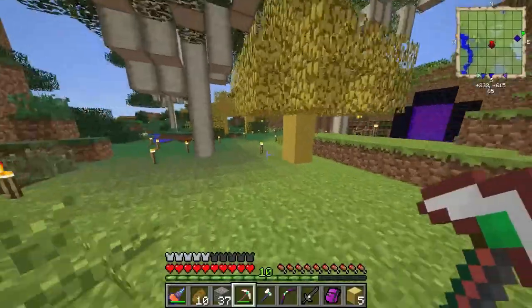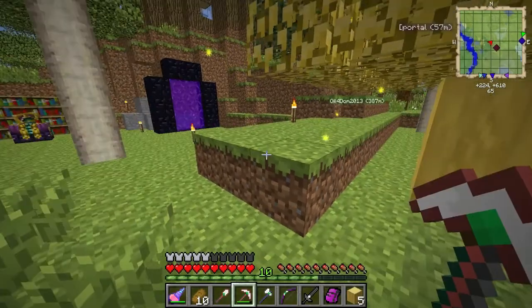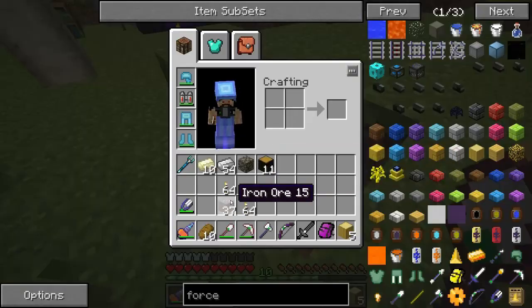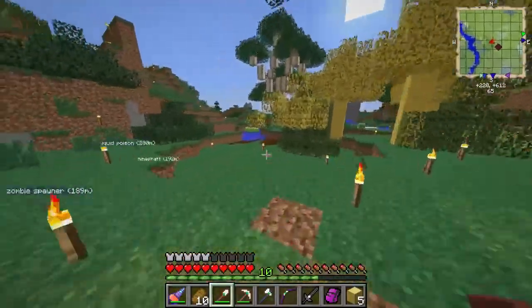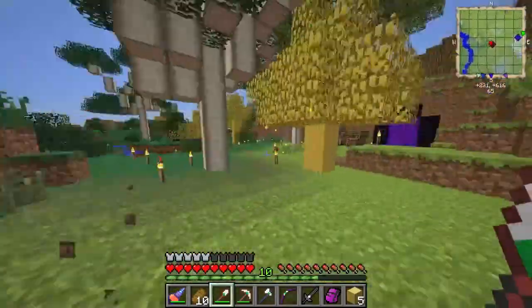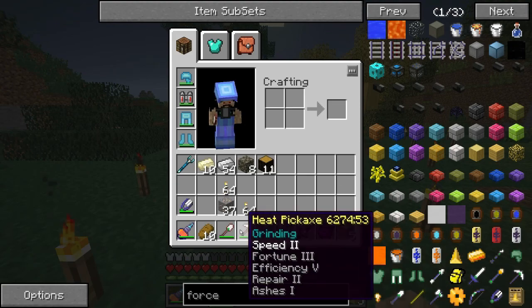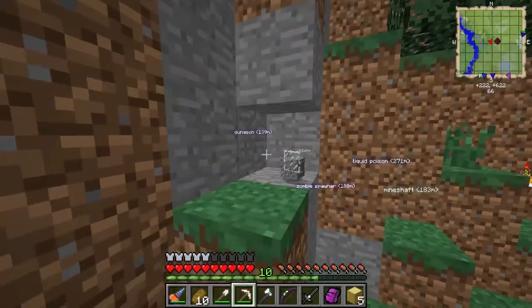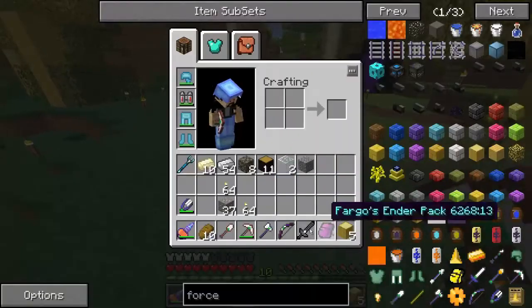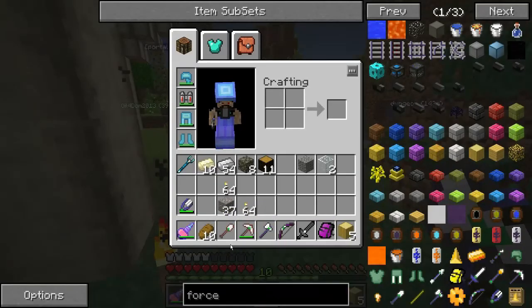The shovel also has Grinding and Heat, so when I dig dirt it gives me dry dirt because it cooks it. The Ashes enchantment creates a flame effect — I think it makes drops disappear faster, though I'm not fully sure. One cool thing: I can get glass just from mining cobblestone or stone using these enchantments.